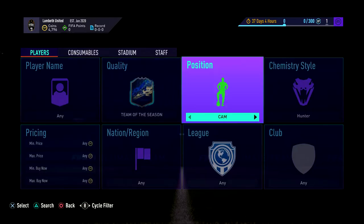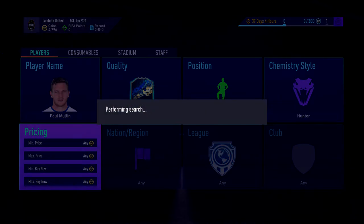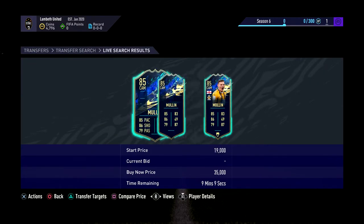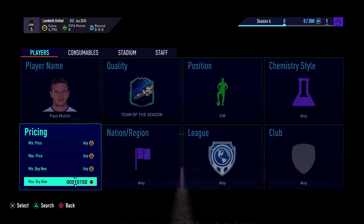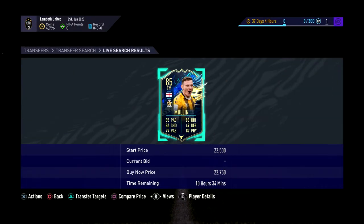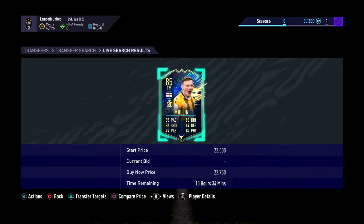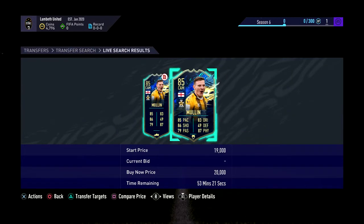Let's do Mullin first — Paul Mullen. In a CAM Hunter, Mullin is going for 20k. You want to pick this up because you'll be able to sell it on for 30k. If you look here, there's even ones at 22k in a CM. The Hunter conversion costs a lot, so if any are up for around 30k it might be worth it. There are some for like 18k — perfect buy — sell it on for 20k or even 25k with a Hunter applied.